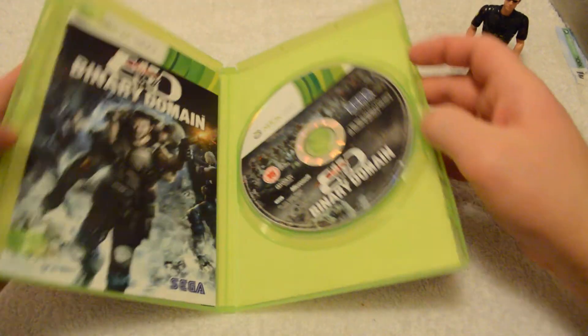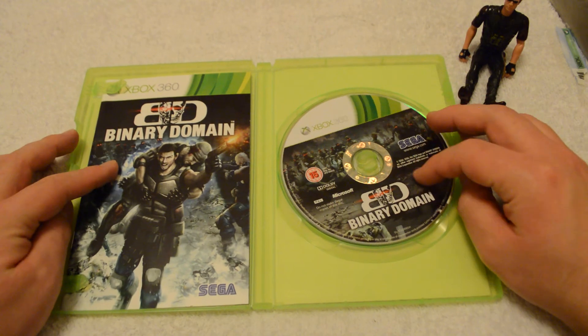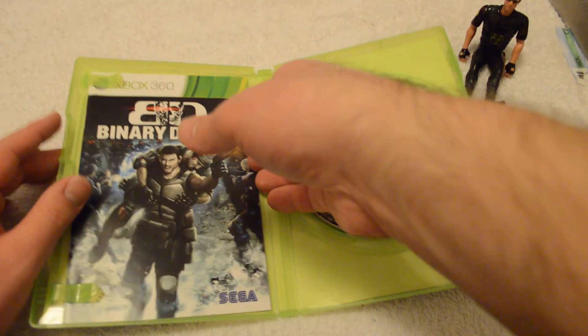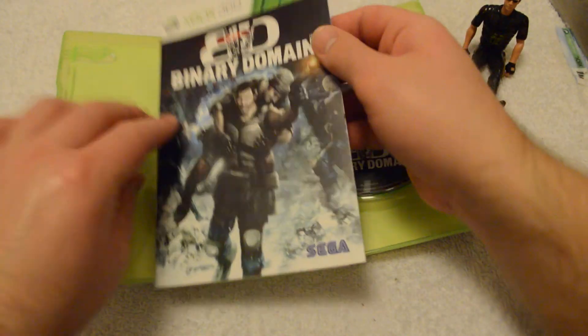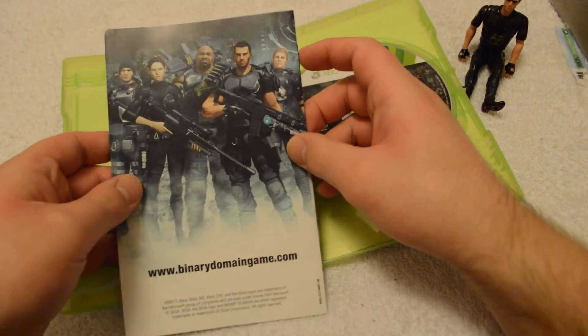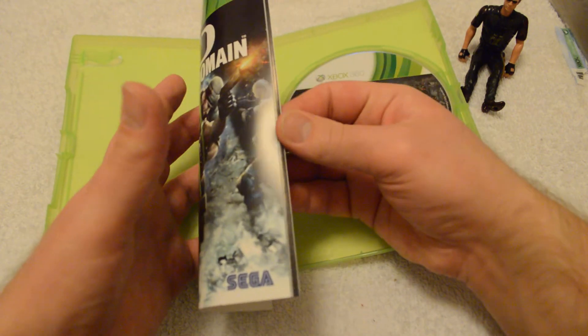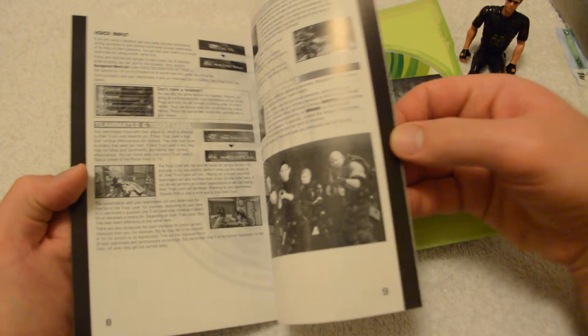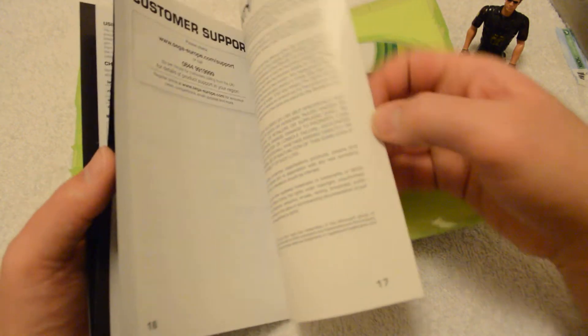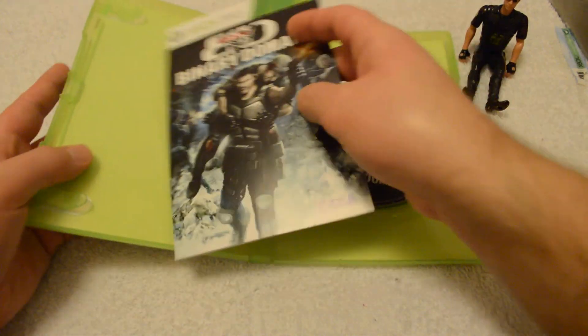I've showed you the cover. On the inside, this is what it looks like — the game disc. Hopefully we'll get a coloured manual. Back in the manual — nothing really there. Nope, not a coloured manual, but it's quite thick. So it's not really anything great, but it doesn't matter.